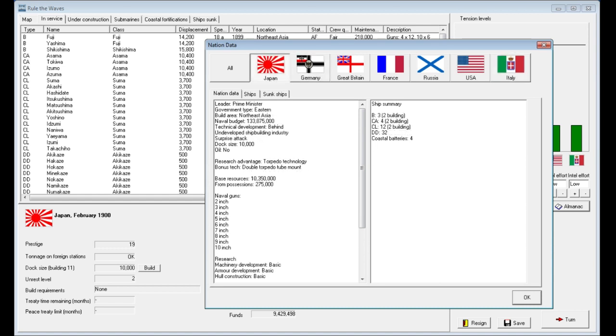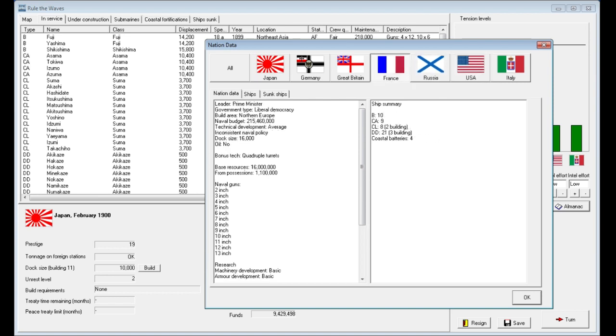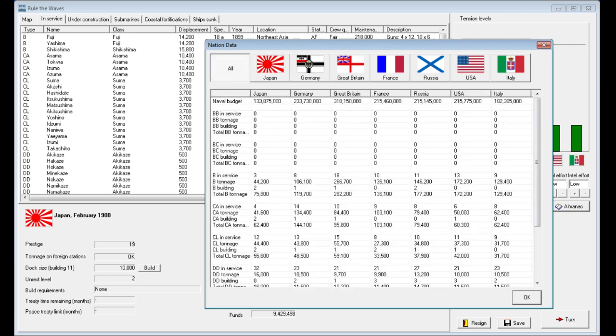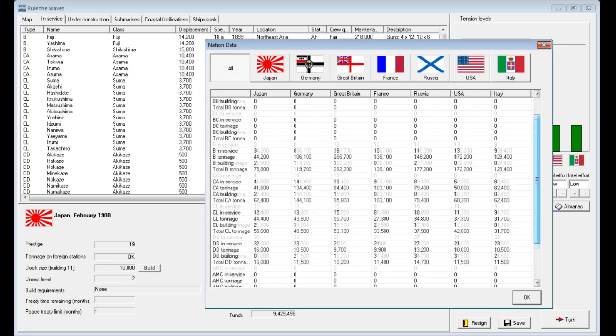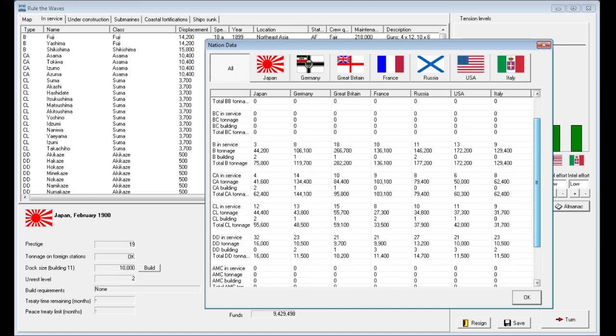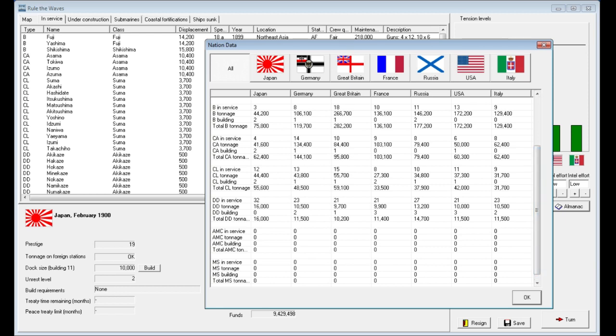We are by far a smaller fish when it comes to battleships, but the advantage we do have is that we're pretty remote. It looks like we might actually have the most destroyers though — huzzah for that. You can see all this information in the almanac. If you click 'all,' you can see our naval budget is by far the smallest — the only one close to us is Italy, and they have about 50 million more per year. We may have the smallest fleet, but we also have the smallest budget by far. You can get a neat cross-section of how the fleets are set up and how things are trending.